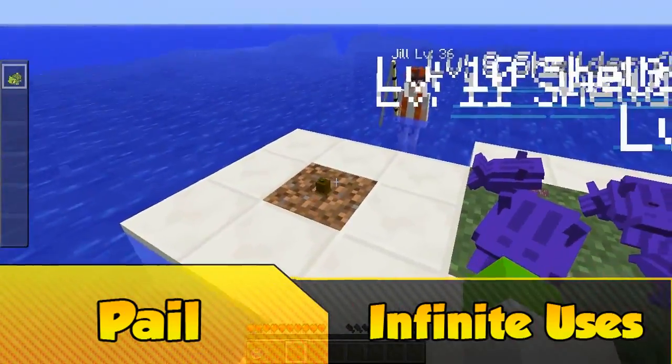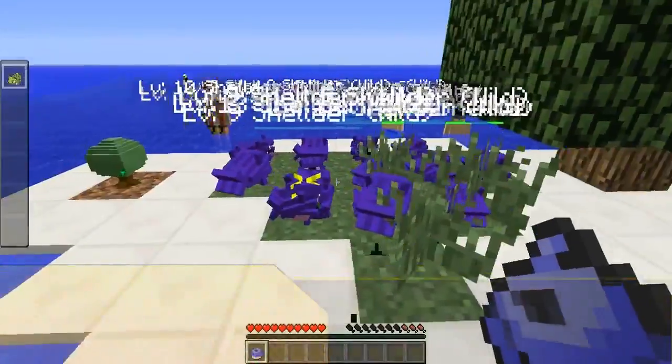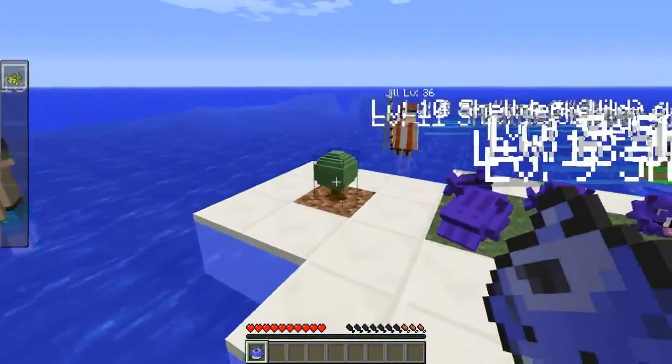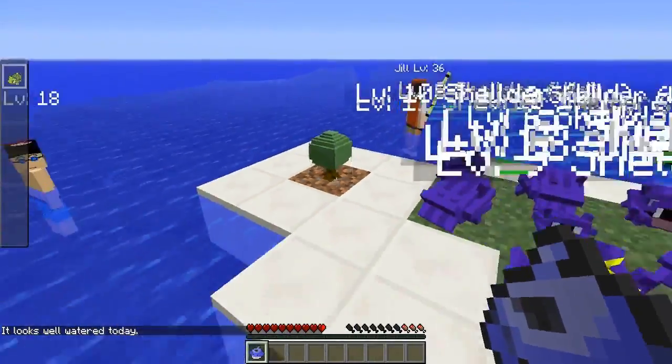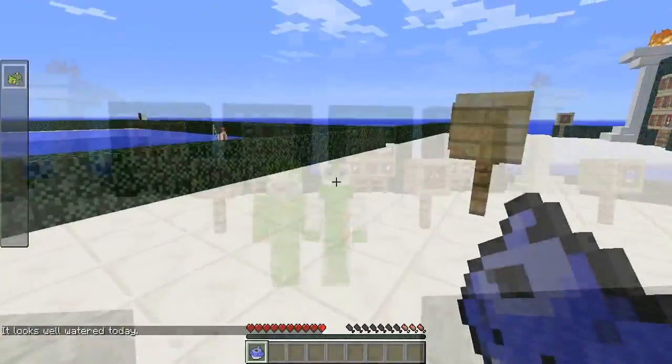It can also be used on Pokemon items like apricorns and it can even make some nice grass. A little side note: to make it not too overpowered you can only water your apricorns once a day, as it says in the bottom left - it looks well watered today. So that is just the Wailmer Pail.